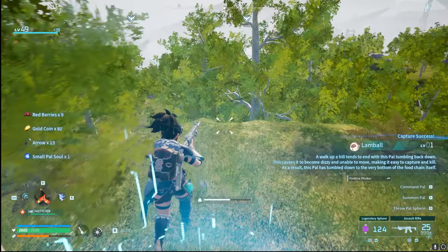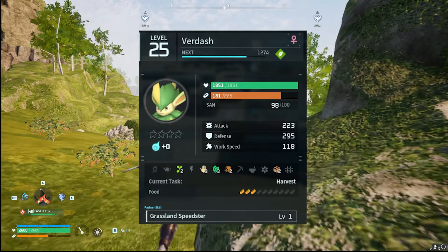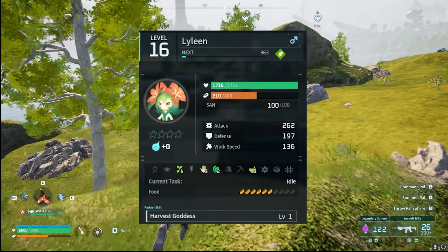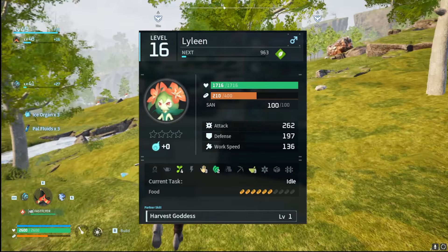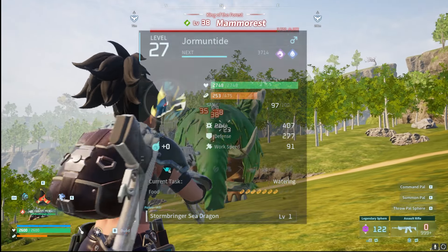First off, we're going to talk about the sustainability of having a single farm for breeding and farming lettuce, tomato, whatever crops you want. This will entail a couple different pals. First off we got Veridash — a grass type pal you can catch in a couple different places or breed out. It has two important traits: planting and gathering at tier two and three. Lilene is kind of the same thing, with tier three and two for planting and gathering. They both work off each other — able to plant and once it's grown, harvest it as well. You can throw out two of each on a base.